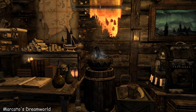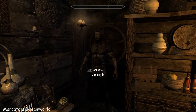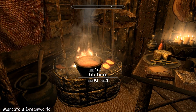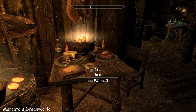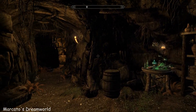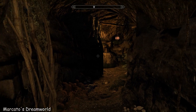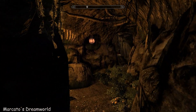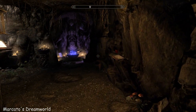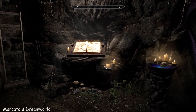What happened in my bedroom? And there's an imbuing chamber, one solitary mannequin and a cooking pot. Round here there's a skill book and your enchanting.